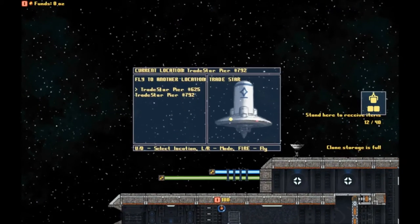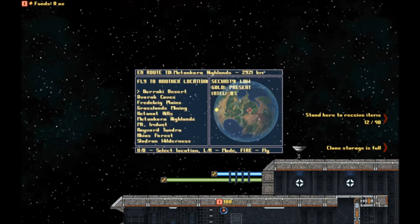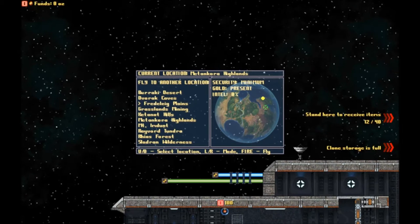Let's look at that mission because it's probably a good place to start. It says the security is minimum, so hopefully we can handle that. Let's go ahead and choose it — looks like we're going to fly to that location. Looks like we made it. Is minimum more than low or less than low? I imagine it's less than low, so we should go there first. Gold is present in all of these, and our mission says minimum security, so let's do that one first and maybe get some gold too.